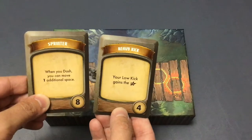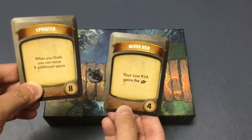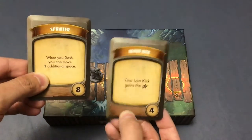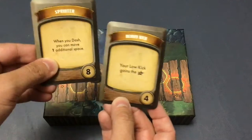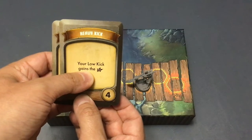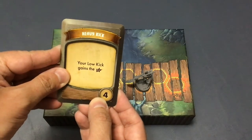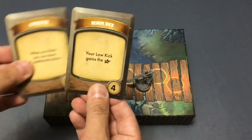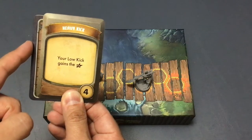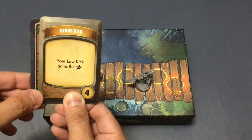Each player takes their two cards and decides which one they want to use starting with the first round. If you are never defeated, that's the only one you're ever going to see, so pick wisely. The person who goes first in the first round is whoever has the highest initiative value. Shingo could choose between eight or four — he's going to go with Heavy Kick, even though it only has the four, which may mean he goes second. The chosen card stays face up; the other goes face down underneath, out of play.